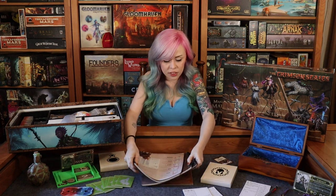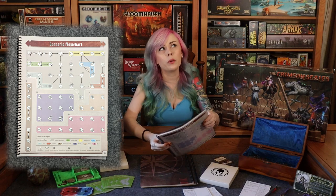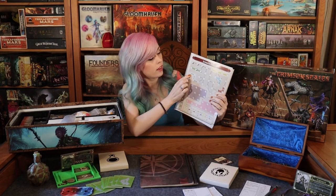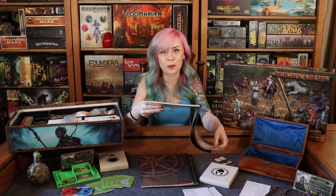One other thing that I really appreciate is the scenario flowchart. It kind of — I don't want to say spoil things — but it lets you know the direction you're going in the game and how certain story arcs are going. Right now we've done five, but I can tell there's a little bubble with a six in it, so I'm guessing after six it's kind of the end of that section. It makes me feel like I'm on track, and I really like seeing how much we have left and feeling like we're progressing toward the end.